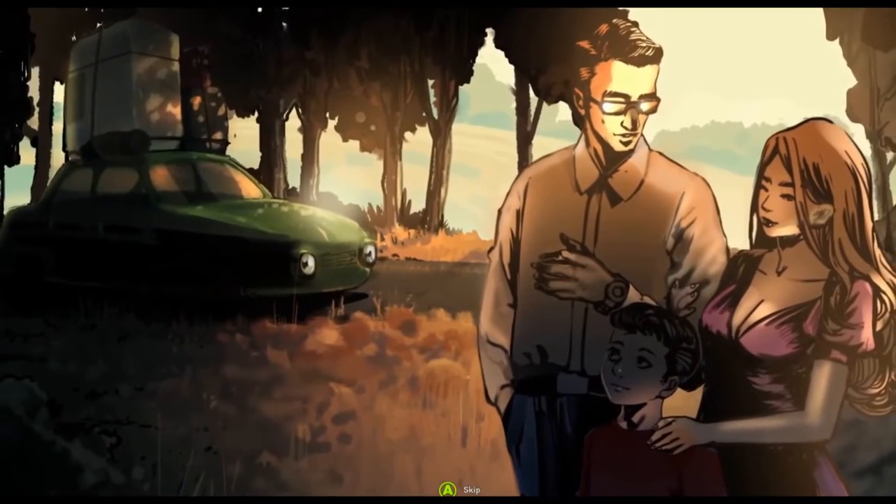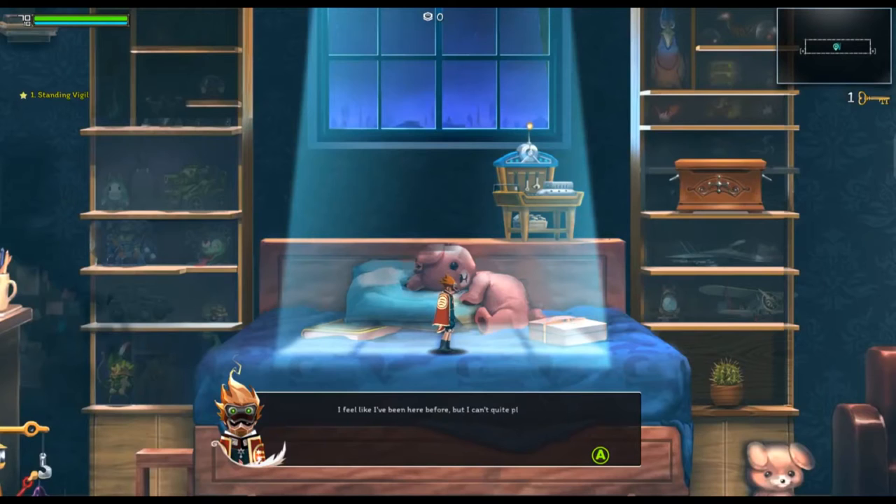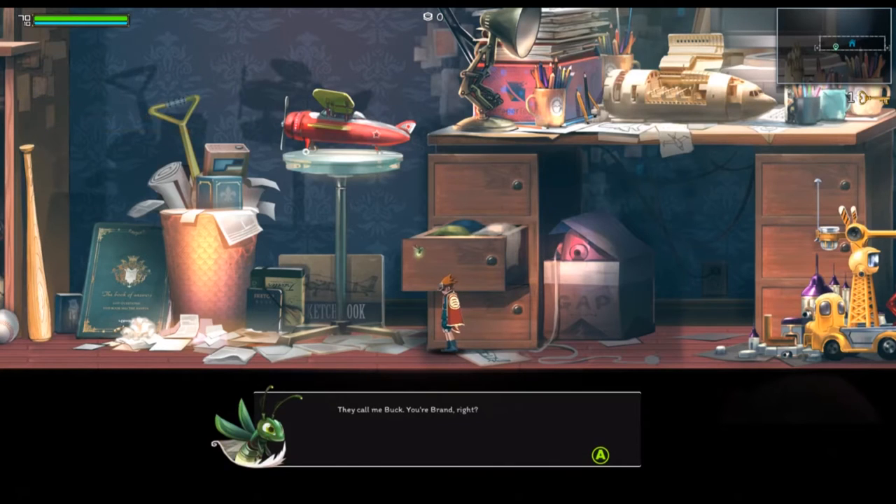The game starts with a basic story setup, with some dialogue to flesh out the narrative and introduce the characters. You play as Brand, a child's favourite toy who is tasked to protect said child from bad dreams. You're joined by Buck, essentially this game's Navi, who explains all of this to you and introduces new characters.